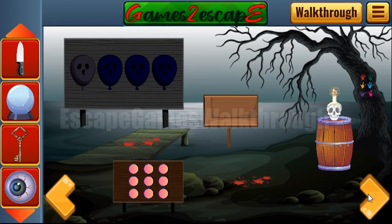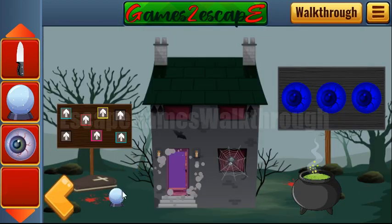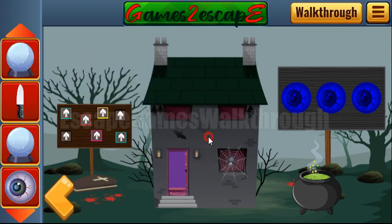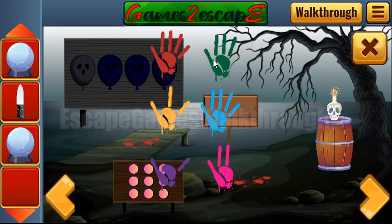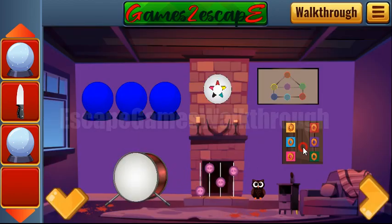Going further to the right. Here we can open this house door and get the crystal ball. And once again, let's look at this hint before going into the house.